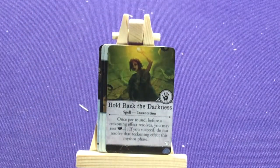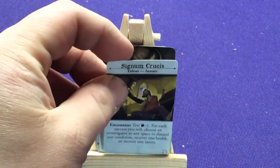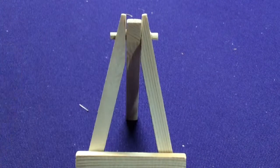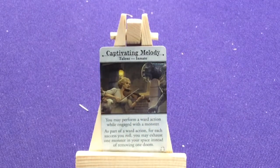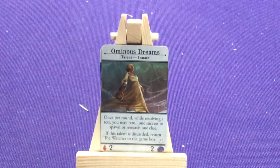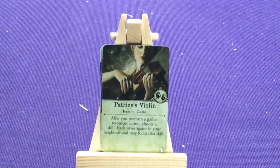Father Mateo, the Priest, gets Hold Back Darkness and Holy Water, plus Signum Crucis. Moving to Patrice Hathaway, the Violinist — she has Captivating Melody and Ominous Dreams, and her signature violin.